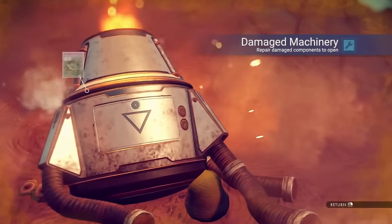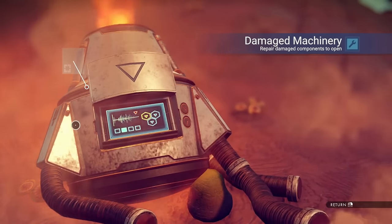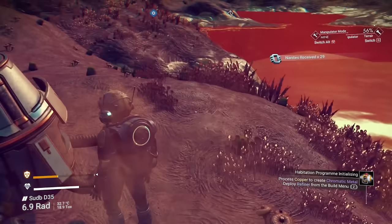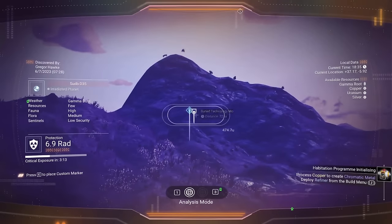The other thing is it's like a double-edged sword — they're actually worth quite a bit so you can sell them for money if you have any extra. Whenever I'm hunting for salvaged data, I will always hit up these damaged machineries because I like to get a bunch of free nanites.